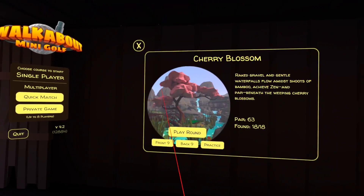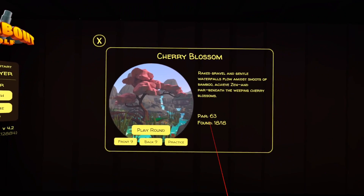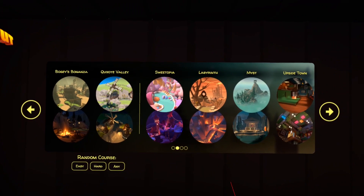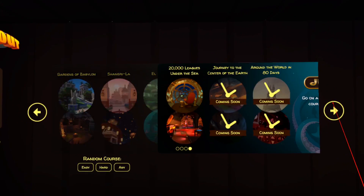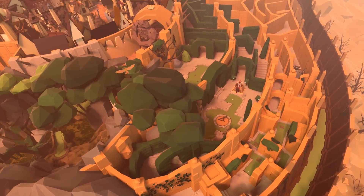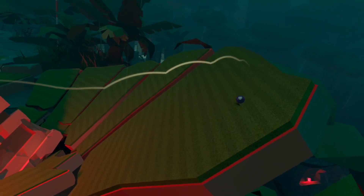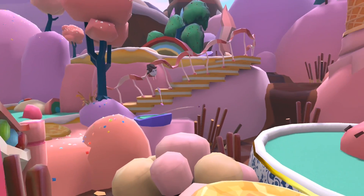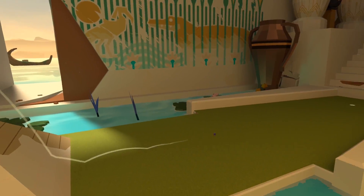Clicking on the details button for each course will show you the par, how many of the eighteen lost balls you've collected, and on the hard course, how many clues you've found in the fox hunt, which we'll come to shortly. If you're not sure about any of the DLCs, there are a couple of try before you buy options. The first is preview mode, which lets you view the course as a whole from god mode. The other is guest pass — if somebody else you know has the DLC, they can invite you into a room to play the course with them, though the course won't be available to play solo.